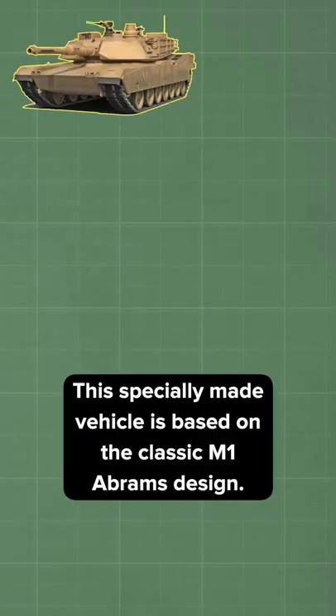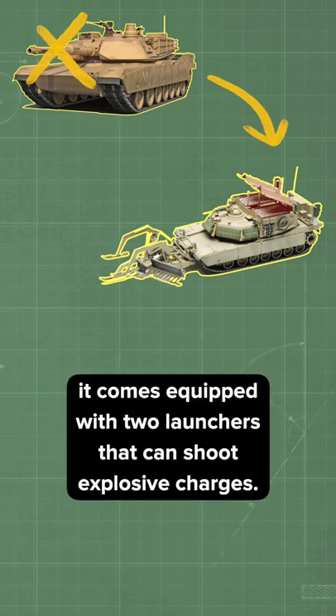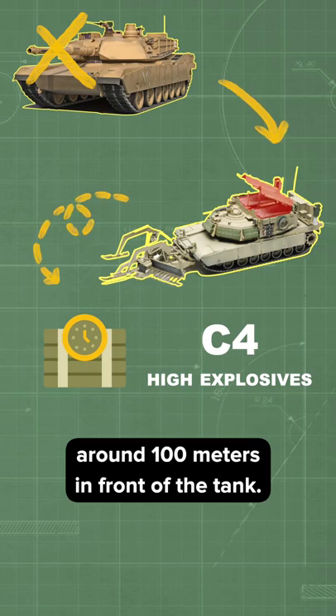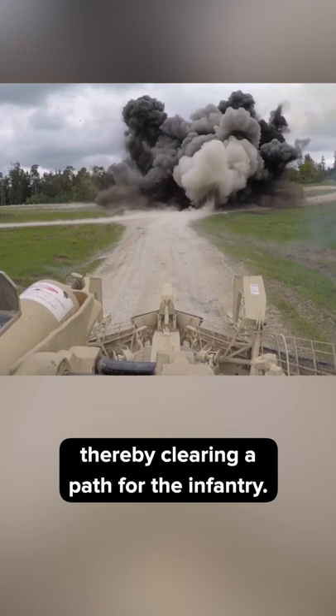This specially made vehicle is based on the classic M1 Abrams design. However, instead of the main gun, it comes equipped with two launchers that can shoot explosive charges. If an enemy minefield is suspected ahead, the two launchers can shoot C4 high explosives around 100 meters in front of the tank. When these explode, any ground ordnance will detonate, thereby clearing a path for the infantry.